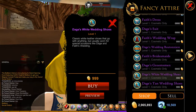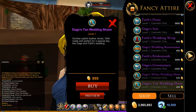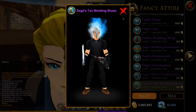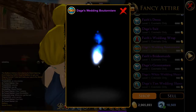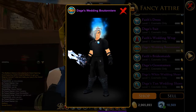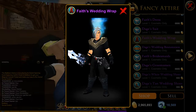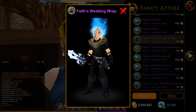We also have boots — I'm going to preview these two, looks really nice. And we have this one, looks kind of cool. Is that a blue flower? And we also have the wedding wrap, which looks kind of cool.